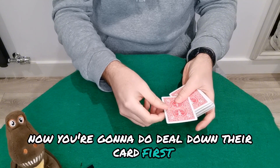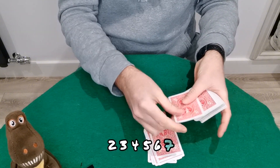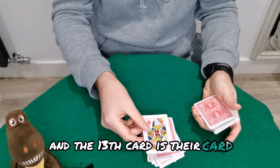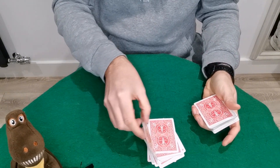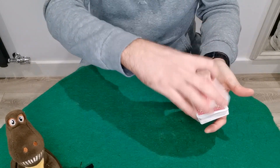You're going to deal down their card first — this is called the reverse deal. One, two, three, four, five, six, seven, eight, nine, ten, eleven, twelve — and the 13th card is their card. They'll say 'no it's not,' so you place this pile on top and put it back on top. Now you've controlled their card to the 13th position.